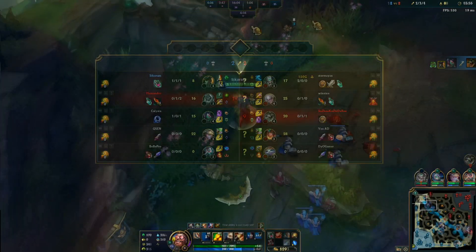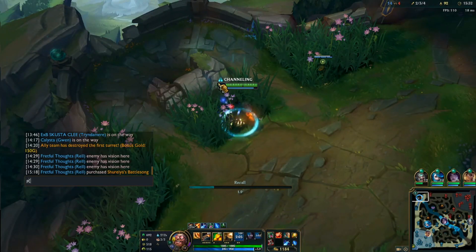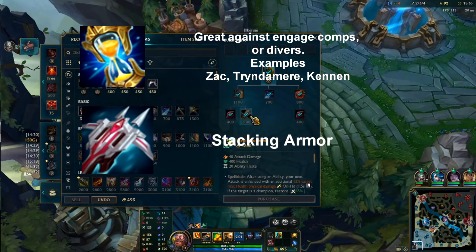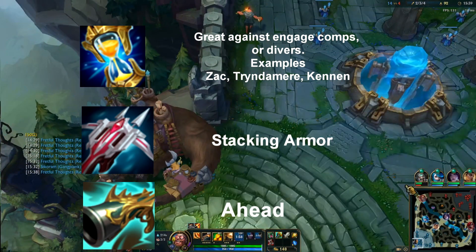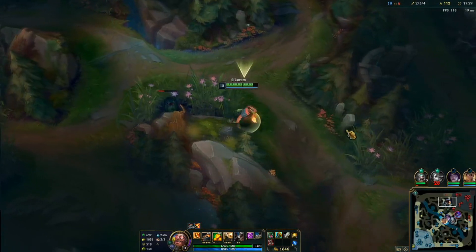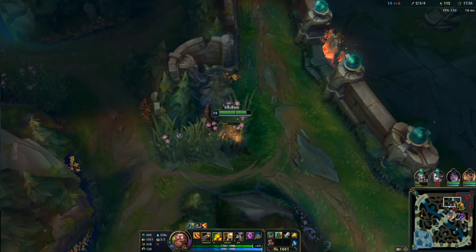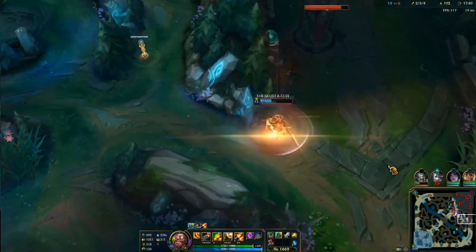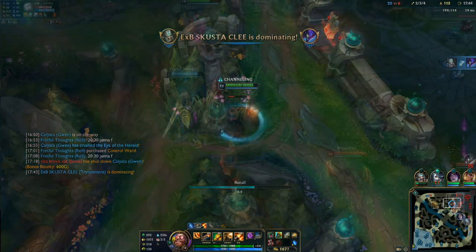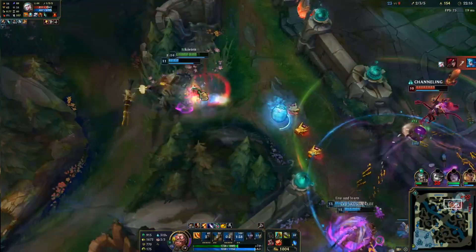The main build will be Trinity Force, Serpent's Fang, Chemtank Chainsword, and the rest is situational. Your fourth item could either be Zhonya's Hourglass, Lord Dominik's Regards, or The Collector. Zhonya's Hourglass when going against heavy engage comps, Lord Dominik's Regards if the enemy is stacking armor, or The Collector if you have a lead and none of the others apply. With this build, Gangplank is more utility-based — not a one-shot carry, but more like lowering enemy stats and providing utility for his team, similar to the Season 10 Trinity Force, Essence Reaver, and Liandrys build.